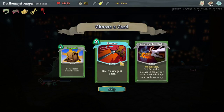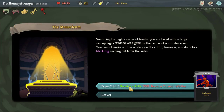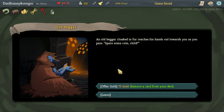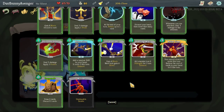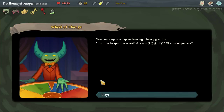Skewer — no, no, let's do this. Kinda like this idea of building up. Unplayable, innate — always start with a relic. We got Toxic Egg: whenever you add a skill card to your deck it's upgraded — it's amazingly powerful. Remove a card from your deck. Now that you're talking about removing a card, I do happen to have this particular skill I just got. If you ever cost me 75 coins... You can come up with a daver-looking sherry gremlin. It's time to spin the wheel — are you ready?